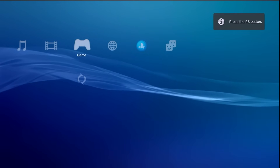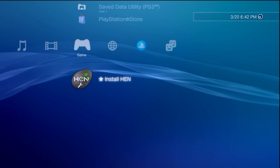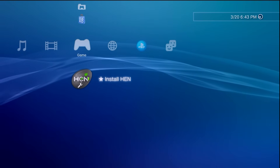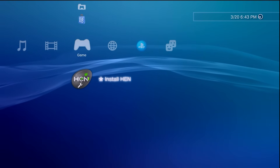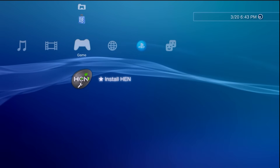You'll notice when you restart the system on boot up you're still going to get the PS3 HEN cold boot animation, so again that does confirm to us that this functionality is going to be there. But it also confirms that HFW is still installed on the system, which makes sense because I didn't do anything for the custom firmware itself.